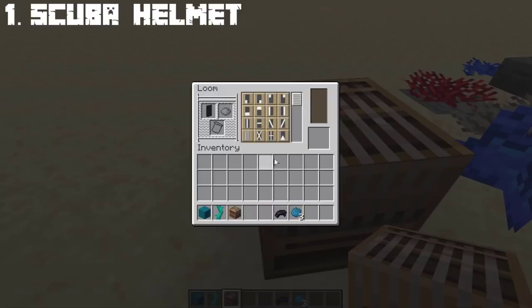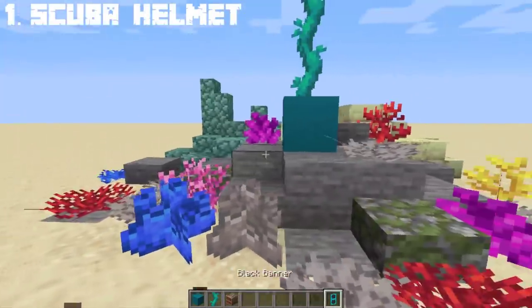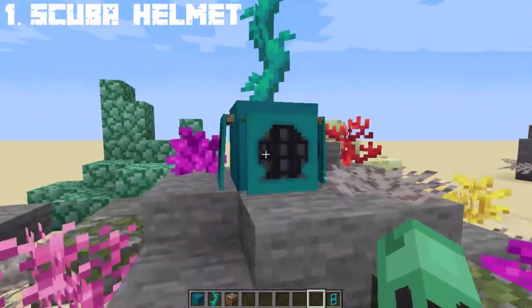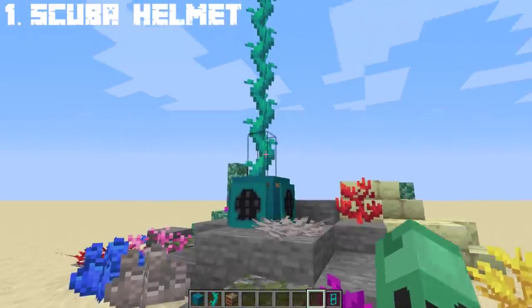So now we want to simply create some sort of a hole to look like a scuba helmet. To do that, we will need a banner. We're not gonna make this too detailed as we only have 6 texture limits on the banner. Now the hole on the helmet is actually circular, not boxy. Once that's done, you can place it around the cyan concrete, making you a scuba diving helmet in Minecraft.